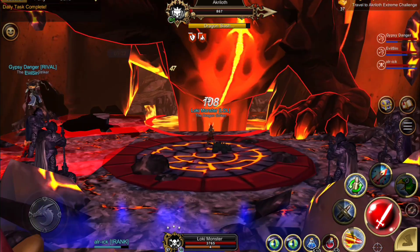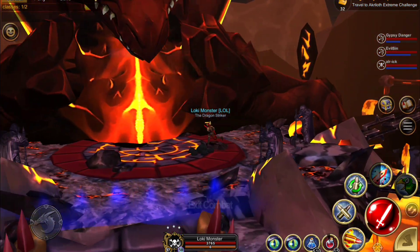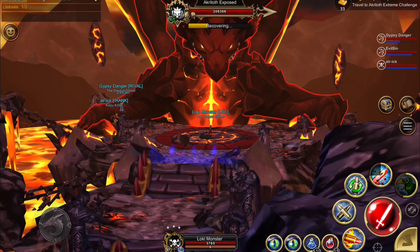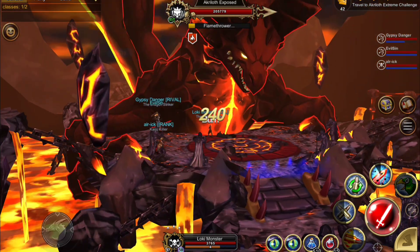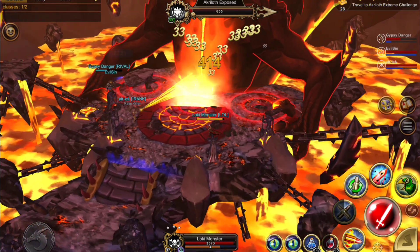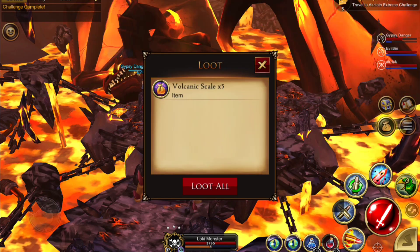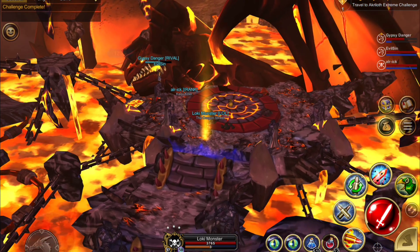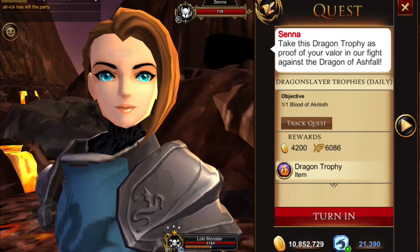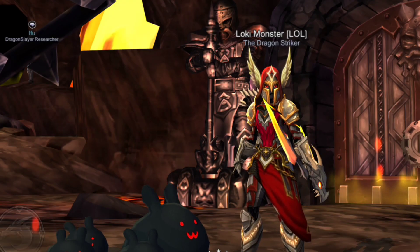Just like in the other fights, you want to pay attention to the floor. In the extreme version there is no warning on the floor — this takes a lot of practice and skill not to die a lot. The fight does take over 10 minutes, and if you're lucky you'll get a drop. Once you finish that, you can hand it in. If you dare and can gather enough people together, you can try to do the extreme challenge. It is possible to do it with about five to seven people who know what they're doing.